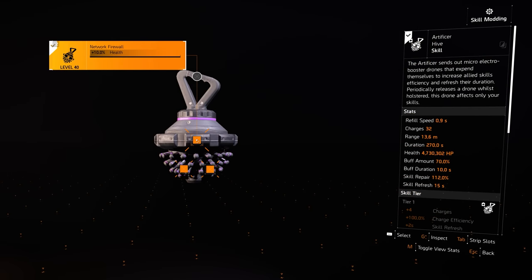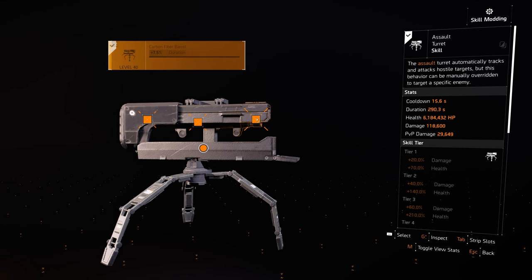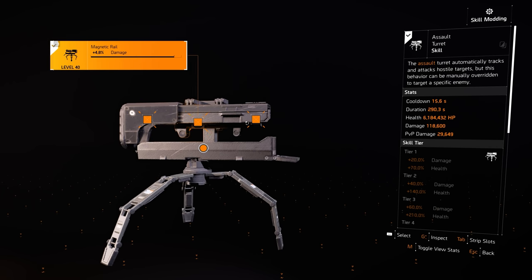For skills, first up is the Artificer Hive, which I have paired with a healing mod, health mod, and the Technician-specific plus 10% range mod, although both the healing and health mod seem to have zero effect on this hive. For my actual damage skill I chose the Assault Turret with health, damage, and duration mods.